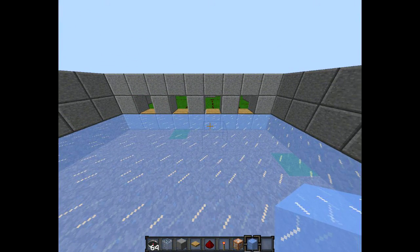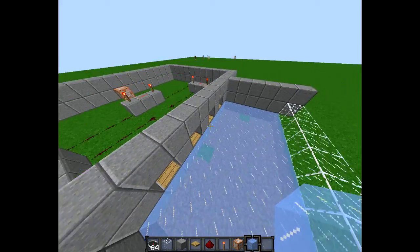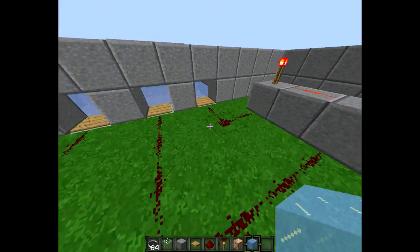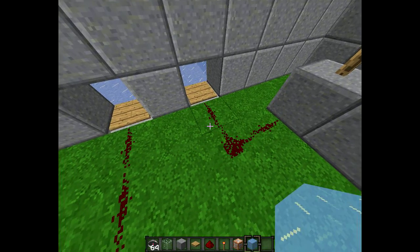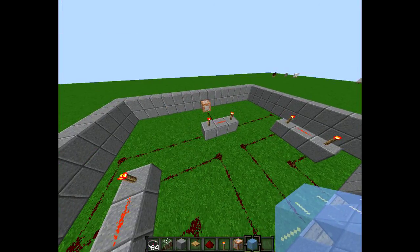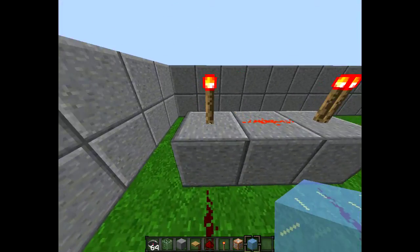I picked here — it's quite even and nice. What you want to do then is go around the back, behind the pressure plates, and get redstone. You're going to need approximately a couple of stacks. Then go one, two, three and make a three-block line.